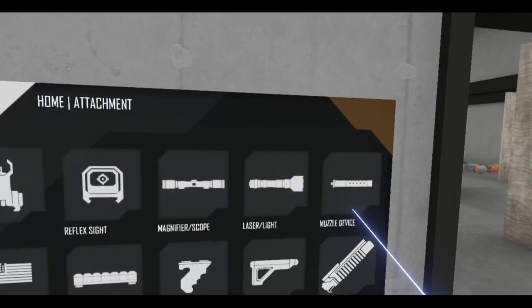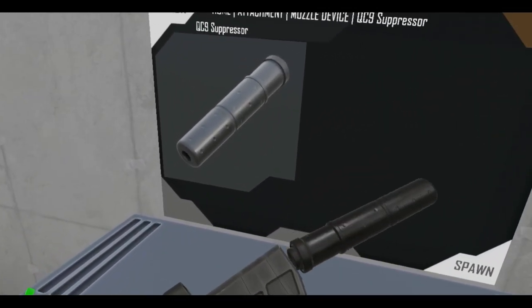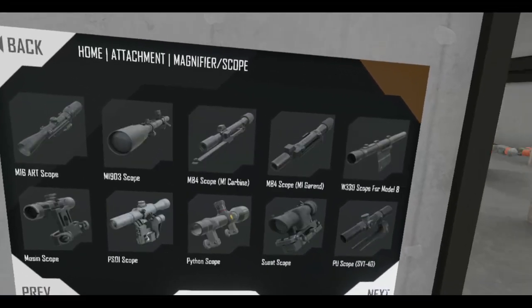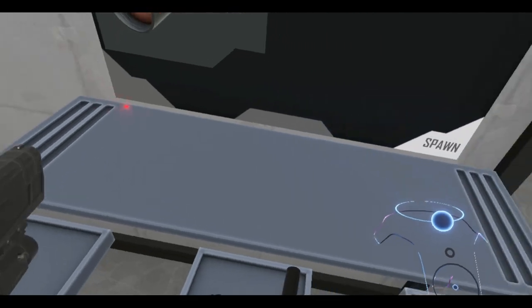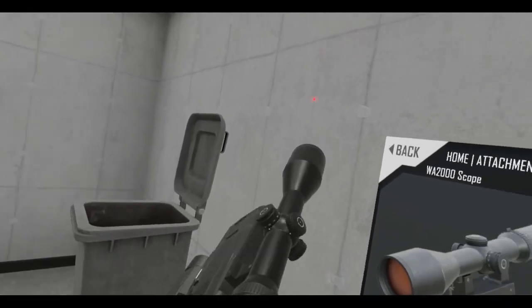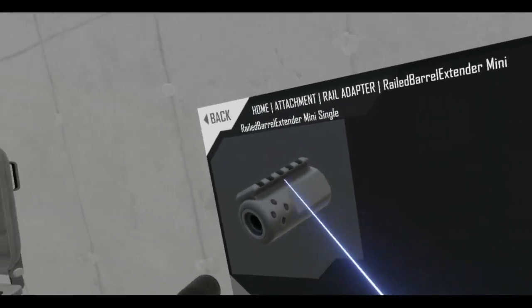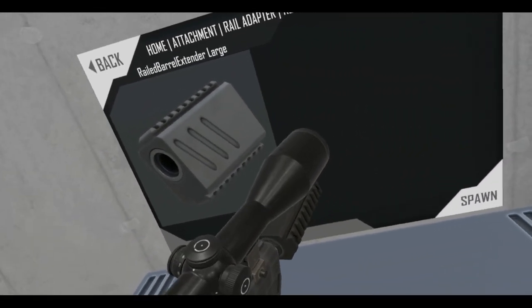I just want to try one more thing before we move on. Let's just grab one of these — probably not going to work. Nope. Let's try a scope. Let's see if we can put a scope on this thing. I don't know if this is limited to small red dots, but whatever. You can put a scope on this thing if you wanted to — it looks pretty funky. Let's try some rail adapters. A rail extender — no, since that's already a suppressor, the extenders don't work.